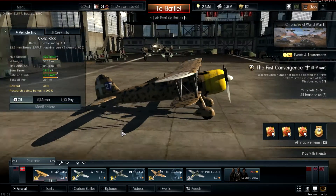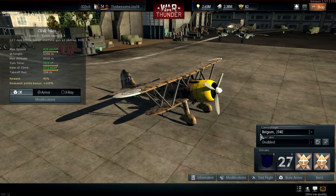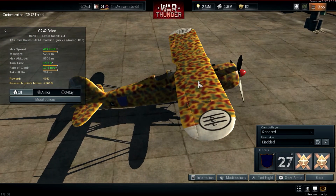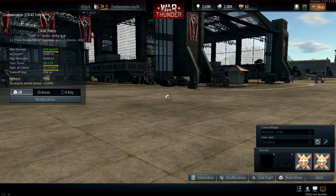I have the Belgium 1940 skin on currently because I like it - the default skin has a swastika on it and I don't want to offend anyone. The standard skin is basically the same thing, just a bit more dotted. So I'm sticking with Belgium 1940.